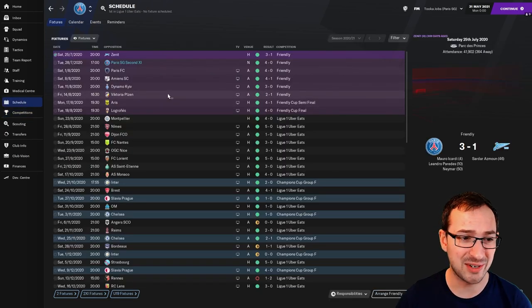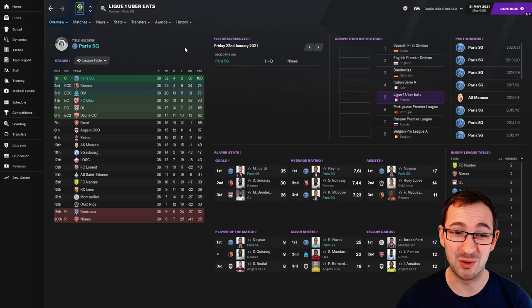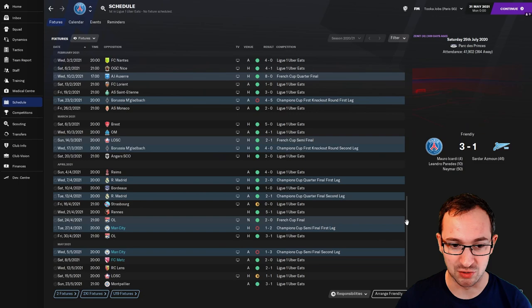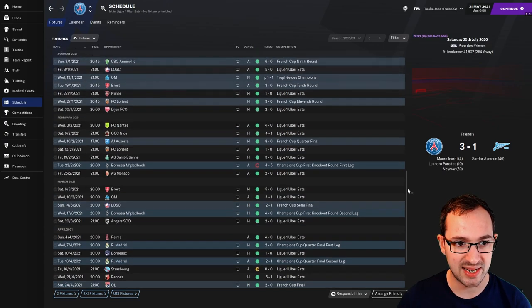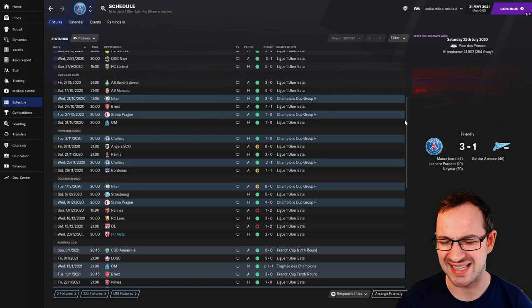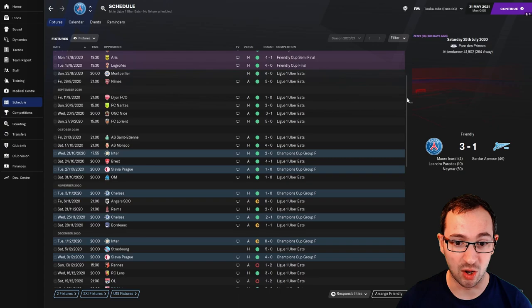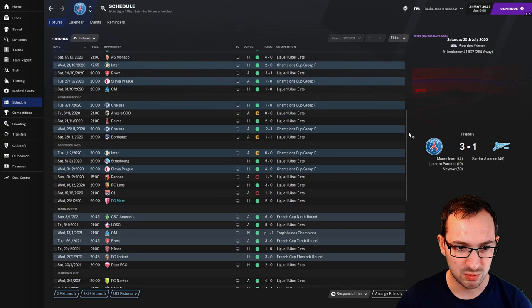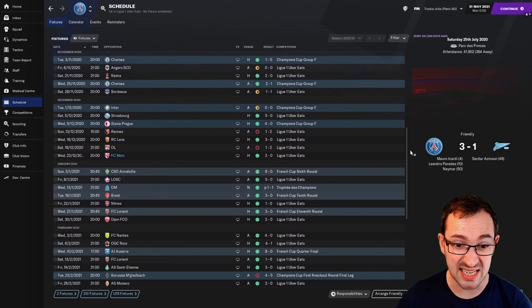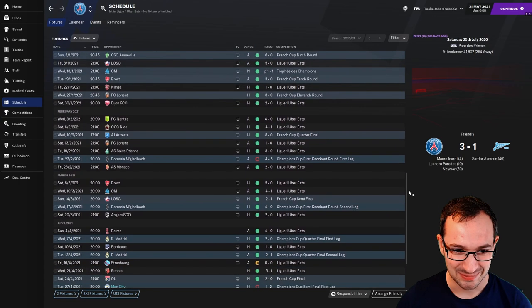PSG only lost two matches and drew four — 100 points. Looking at results: 5-0, Dijon 1-0, FC Lorient 5-0, Monaco 4-0, Strasbourg 5-0, Prague 4-0, 6-0, 5-0, 8-0. Loads of goals — what PSG would do in the French League. PSG can obviously showcase tactics massively because they're such a strong squad for that league.